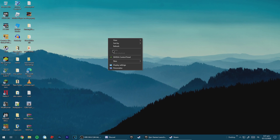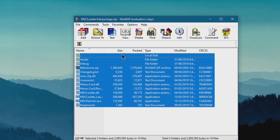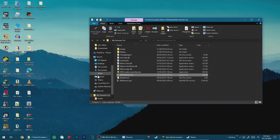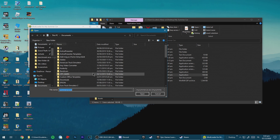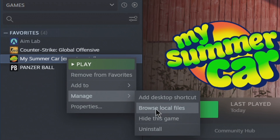Now I think you don't need Chrome anymore — let's close that. Now let's go to MSC Loader. Open that up. You may want to create a new folder called My Summer Car and drag all of those inside there. Now you may need to open MSU Patcher.exe. Now you may need to locate where your My Summer Car folder is. If you own My Summer Car on Steam, open Steam and right-click on My Summer Car. Go to Manage and then Browse Local Files.